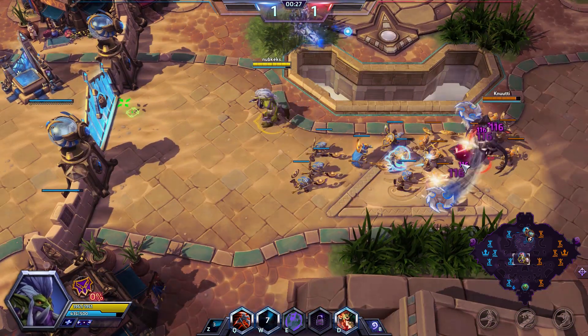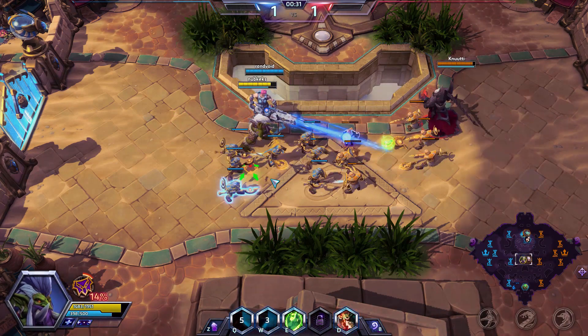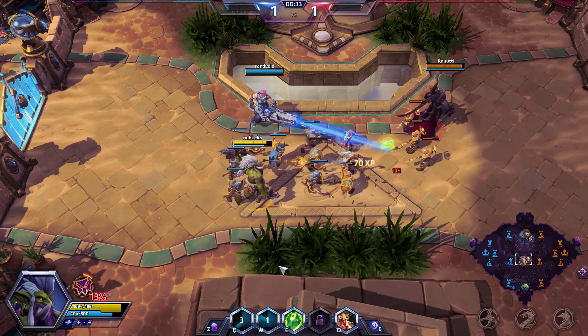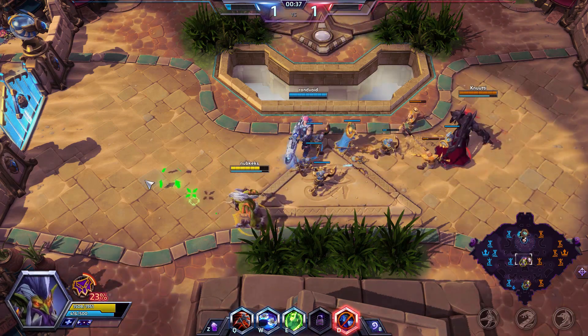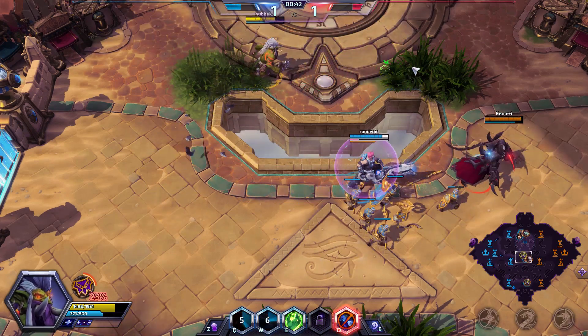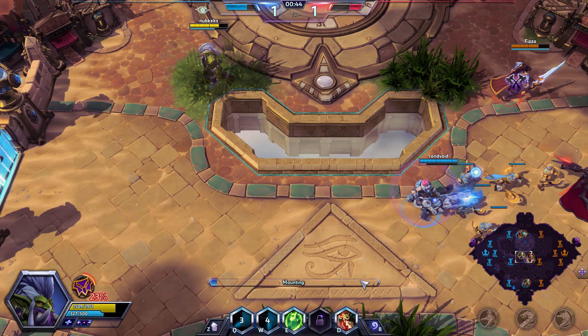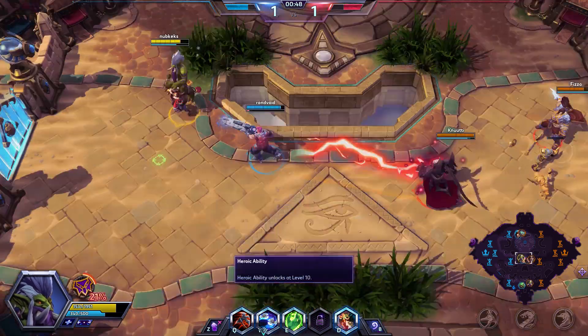Let's see if we can hit this Alarak. Oh my god, we can — we are the best. Okay, we couldn't quite hit him though. The most important thing, of course, about this hero... I see you flanking over there, Varian. We gotcha! Okay, we don't gotcha anymore. Berserker — activate to increase your basic attack damage by 25%.